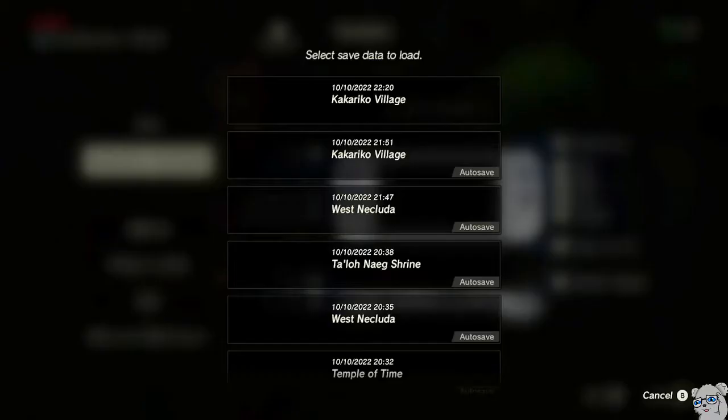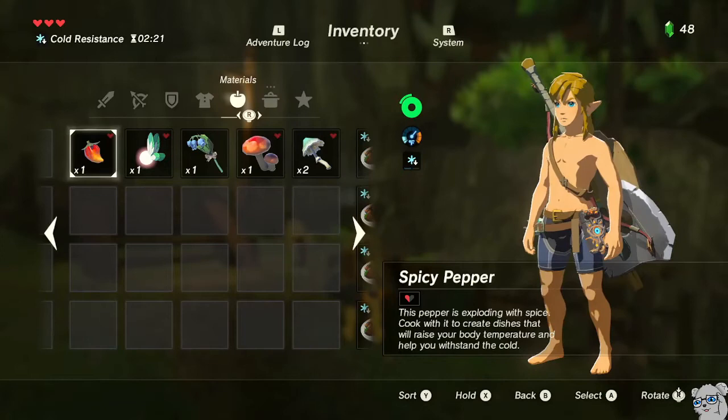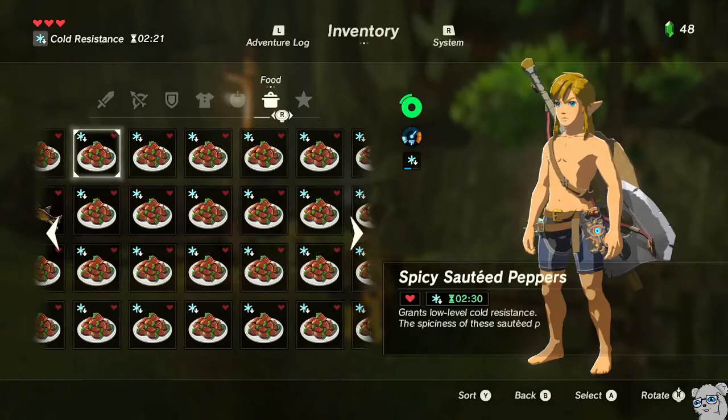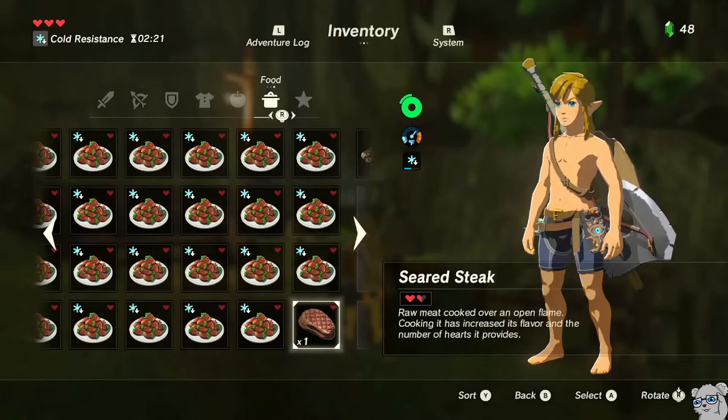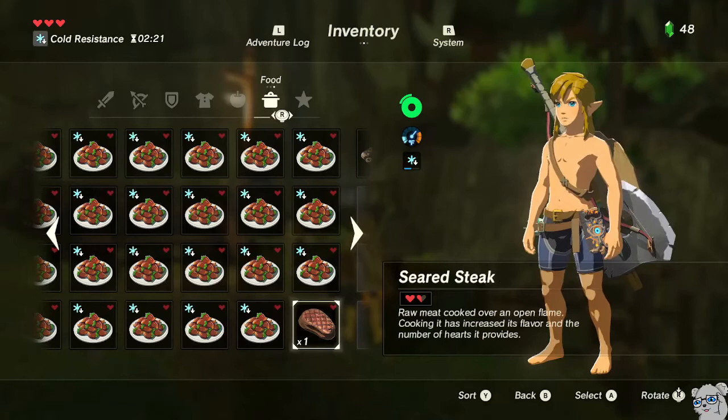Still a few rounds left before we're there. Now we have 60 meals. At the end is the Seared Steak, and the Fish Skewer to the right of it is nowhere to be seen. Because the Fish Skewer wasn't able to load, the game accidentally writes the data from the Fish Skewer onto the Seared Steak. So right now, the Seared Steak is my WMC meal, oddly enough.